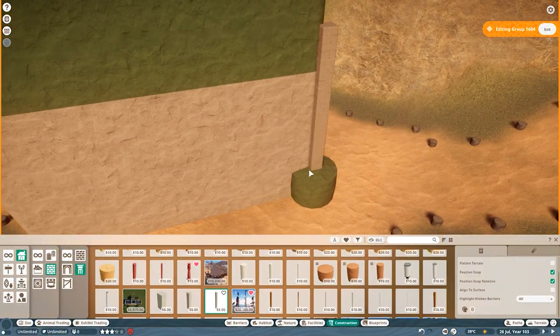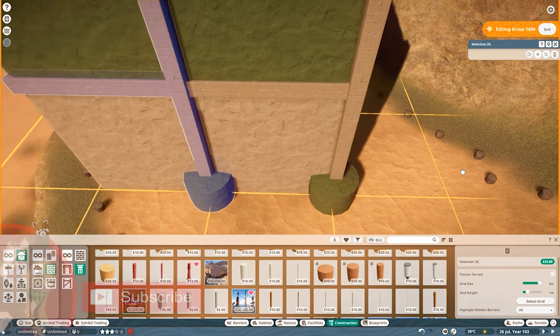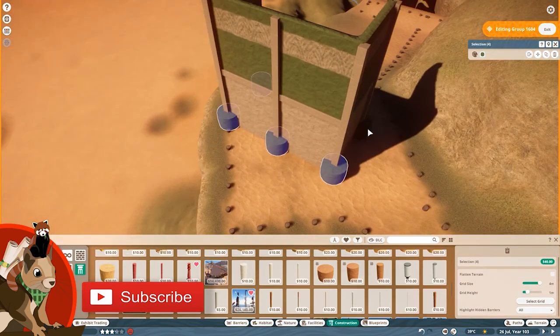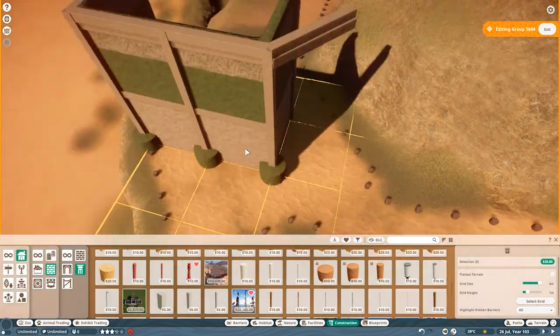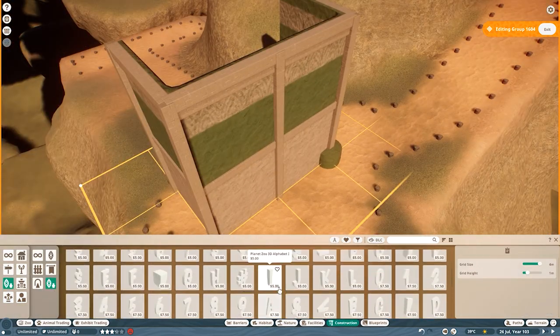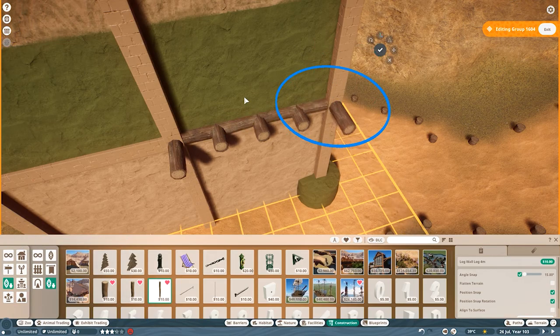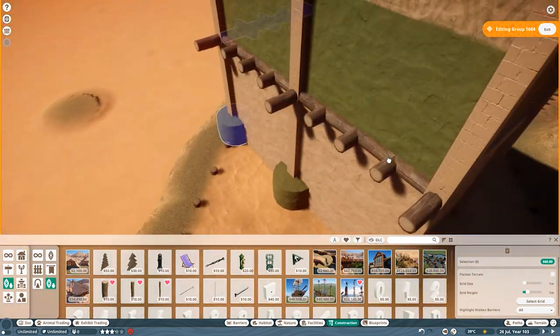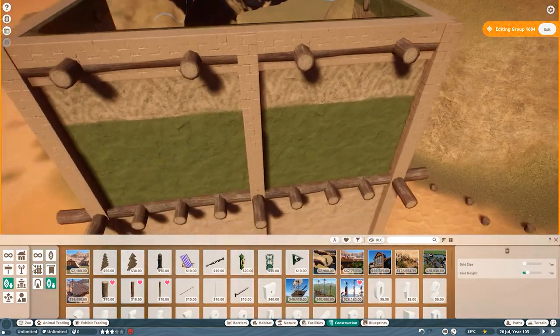Hey everyone, welcome back to Kaya Nalbesar where today I am going to be building Kaya Village, which basically means rock village, because it is going to be built into the side of a mountain and on top of that mountain. I also built a ruined watchtower just to give the vibe that something happened to Kaya Nalbesar before we got to see it.